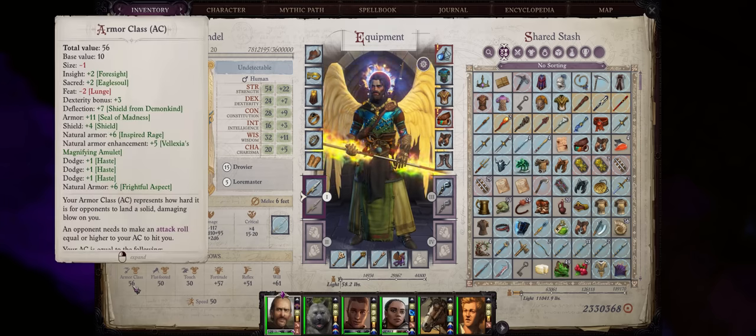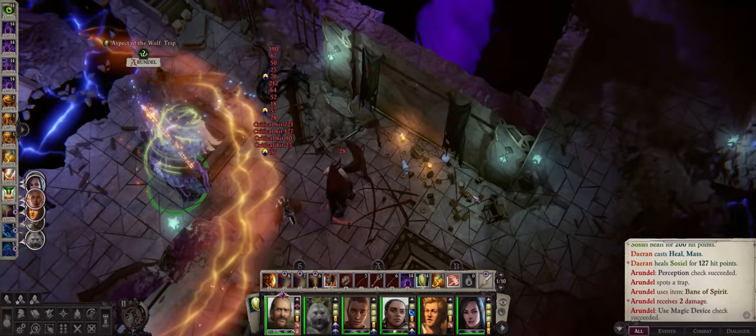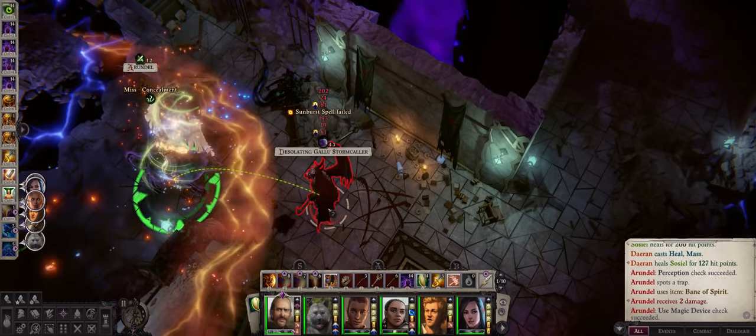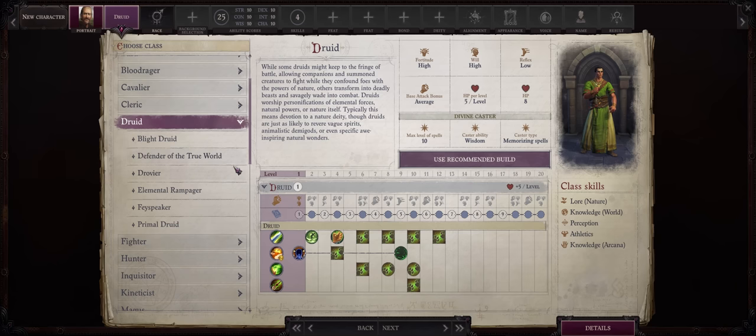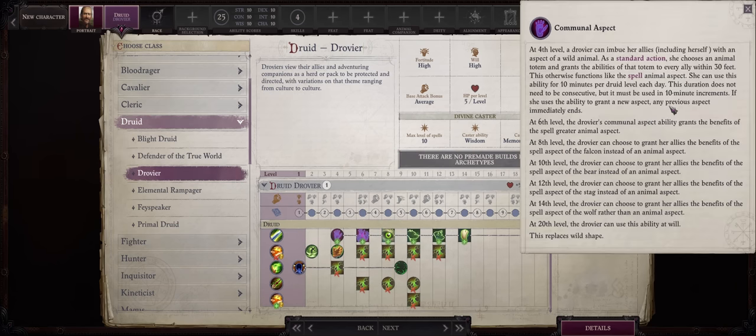As far as AC, we don't need it because we have an absurd amount of reach, so we can poke the enemy from super far away with our four shard. And of course we can always rely on our trusty pet. Without further ado, let us get into our Druid Angel build.